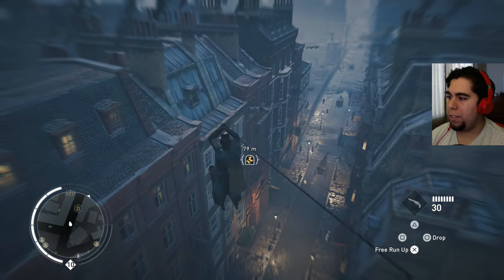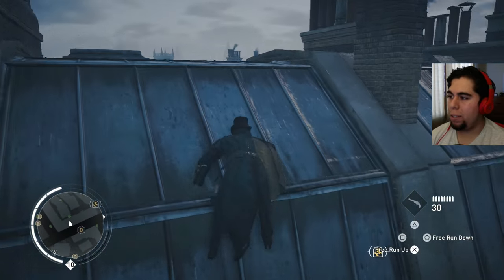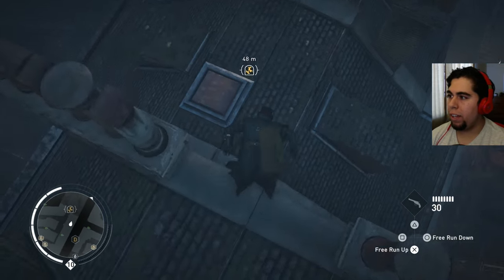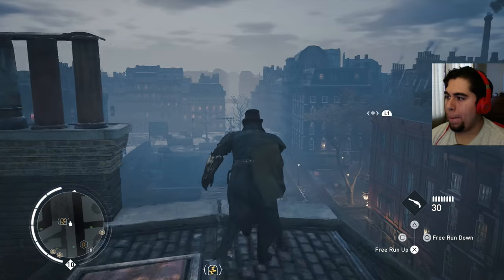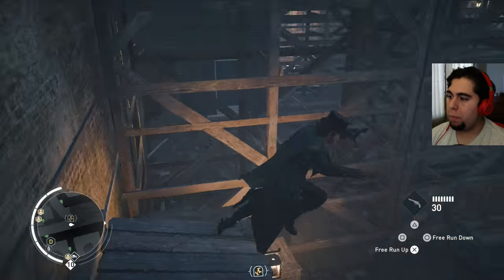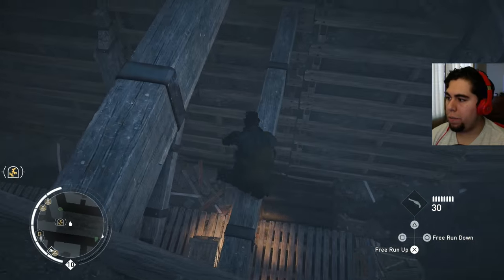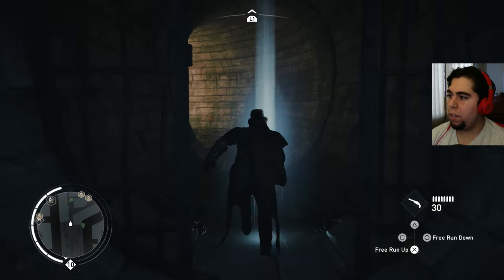It's like Spider-Man in this game, how you just sling across the city. All right, here we are approaching the vault. The vault is down below — you've gotta get your way down there through this sketchy looking mineshaft tunnel thing. Here we go, going into the vault.